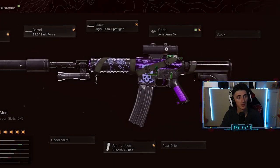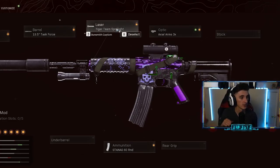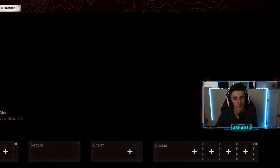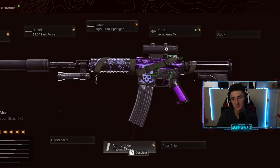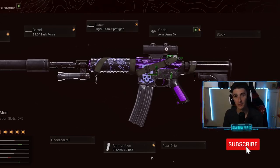This is the loadout I was using. I did not use a grip because I'm on mouse and keyboard and it's pretty easy to control the recoil. Agency Suppressor, Task Force barrel, Tiger Team for that tighter recoil and tighter bullet spread. I had a 3x red crosshair reticle on it — I like it, it's clean on PC. 60-round mag and you are frying, ladies and gentlemen.